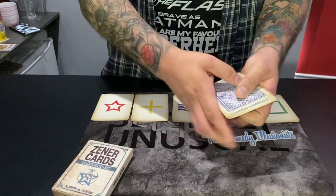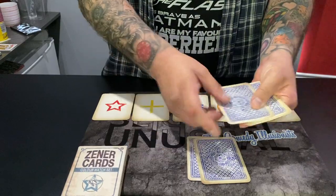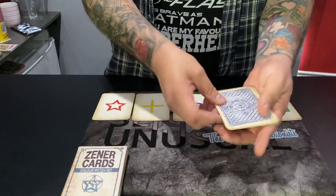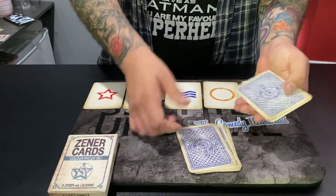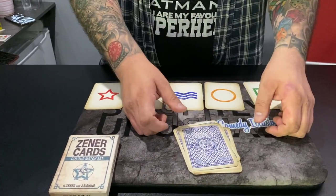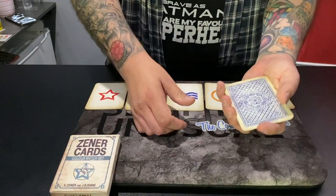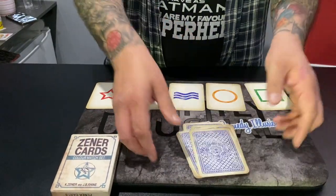Deal or split? I'll do it face down so we don't know which one's which. Split. And again? Deal. And again? Split. Do you want to do it again? Deal or split? Deal. Deal. Deal. Deal. Deal. You can be very annoying, you know that? Let's do it one more time. Deal or split? Deal. Split. Split. Split. Is that fair?